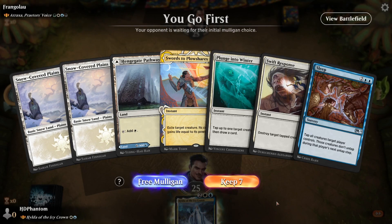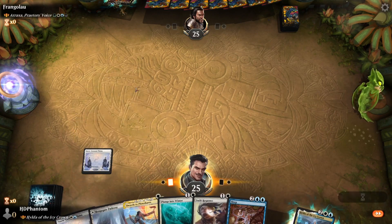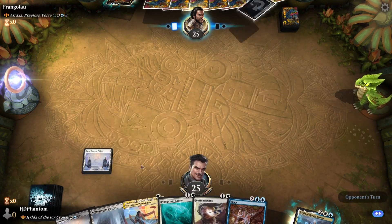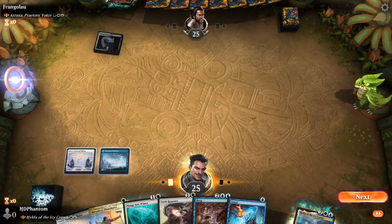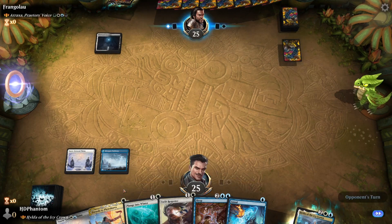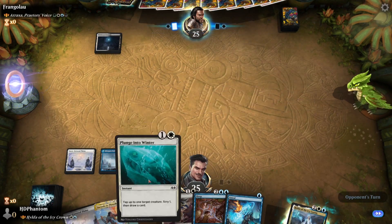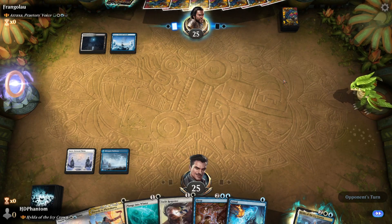Right off the bat, this seems like a pretty good starting hand — we'll go ahead and keep. We'll start with our white land, hold up Sword Splashers. Let's play this on blue so we can hold up our Annul. We also have Plunge into Winter, which will let us scry and draw a card as well as tapping, and could be good for finding our next land.